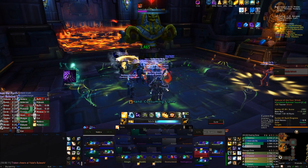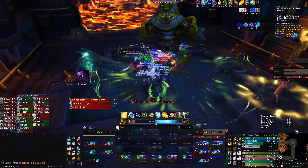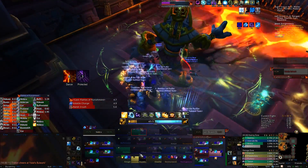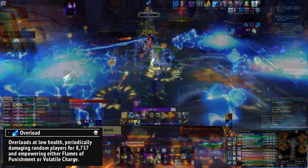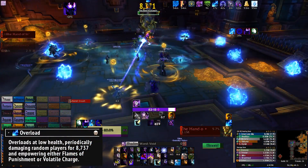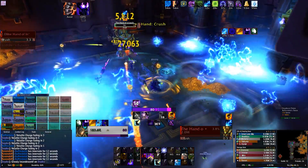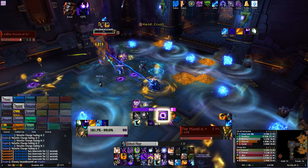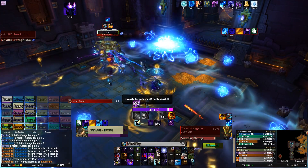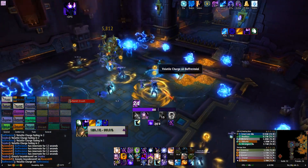In the room after the gems, when the constructs reach 30% health, this is where you'll finally get to kill them. On normal, it's just business as usual — deal with the mechanics as you've seen them so far. But on heroic mode, the constructs will overload, causing them to deal constant damage to random players, and both Volatile Charge and Flames of Punishment become empowered. Volatile Charge will be applied to more players so you run out of room faster, while Flames of Punishment will start to cover the entire room. Both of these will end up being a problem if you can't kill the constructs quickly enough.